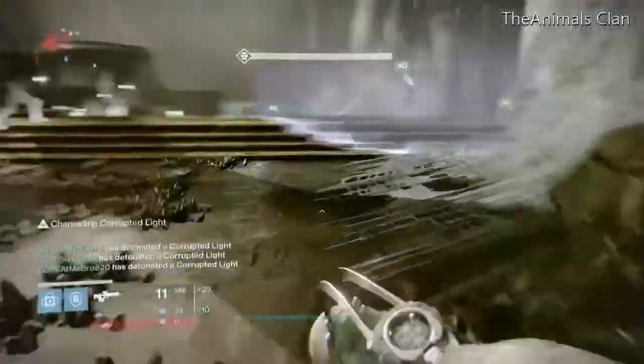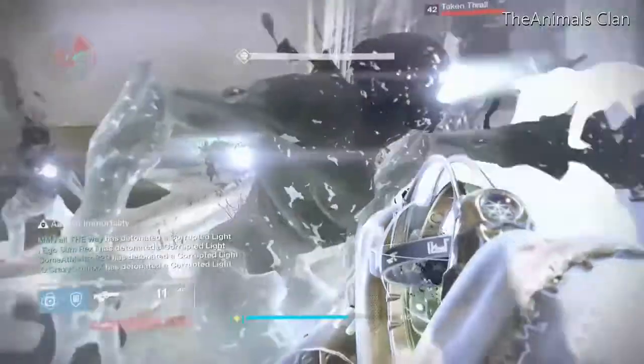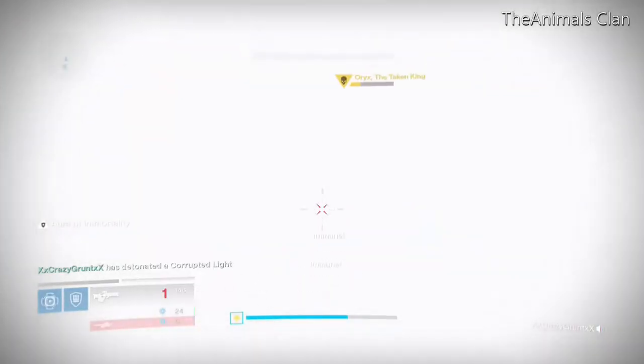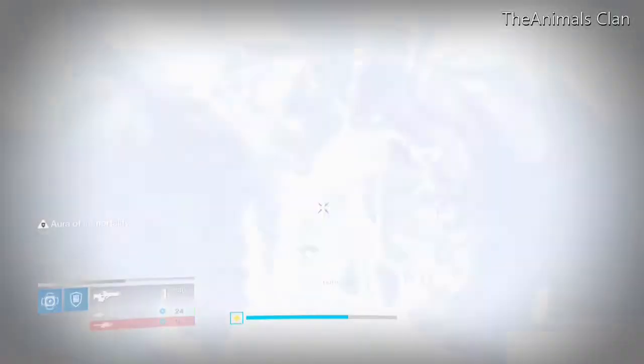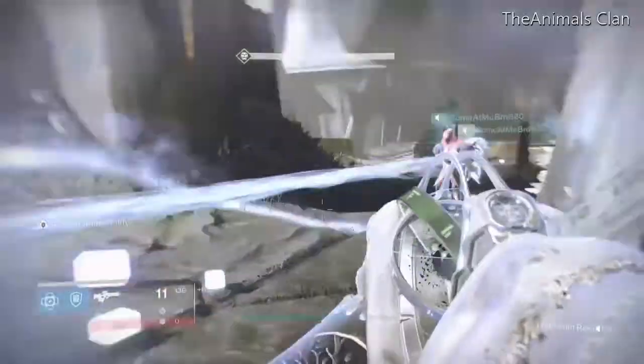You have to stay in here for up to about 3 seconds, until you see your name on the bottom left corner of the screen. Then run back to the aura. Shoot at Oryx as much as you can once you detonate — it'll make sure the damage is done.